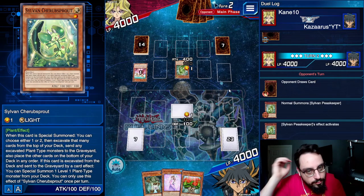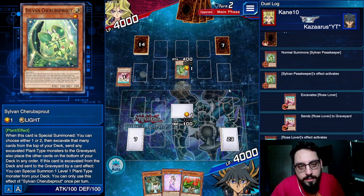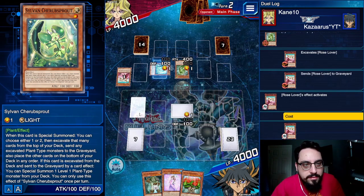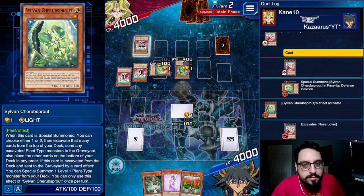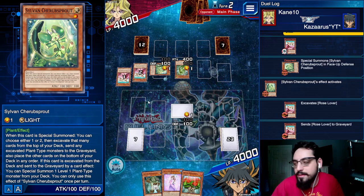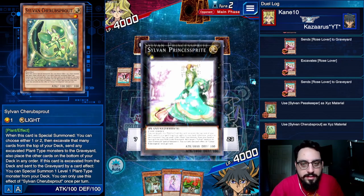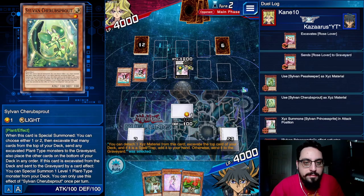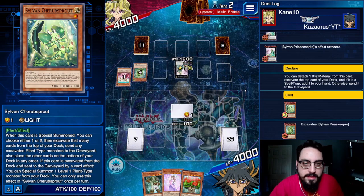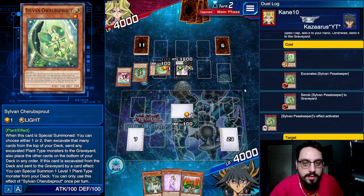Ah, the mirror match. Aroma Strategy milling Rose Lover. I'm not a huge fan of decks where you can see the top card, but I'm doing it anyway. Triple Rose Lover on the top, dog, what? Oh my god, I just lose right? He's just going to OTK me. Well guys, I'm not playing it. But this is what the Sylvan deck does — getting a nice showcase either way. So this is a nice loss to include. Sometimes you brick like my hand, or sometimes you just mill triple Rose Lover like his hand. Jesus Christ.